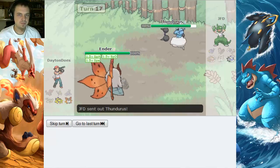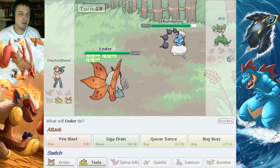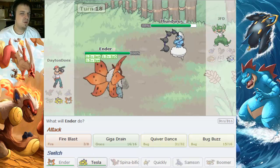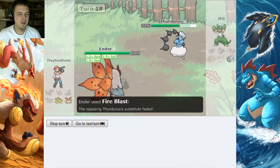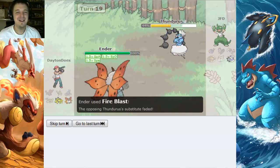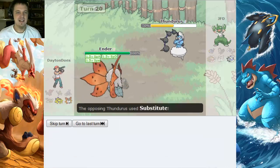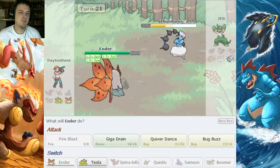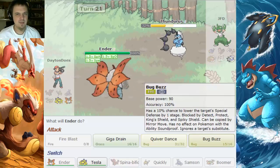Alright, here comes the Thundurus. I don't know if I'm gonna outspeed this thing — I only have three Fire Blasts left, but that seems to be about how many substitutes he can make. I could put in another Quiver Dance here because I know what he wants to do, but we're just gonna go for Fire Blast. Our luck seems to be holding so far, and I'm pretty confident about this now. Volcarona has flipped the entire game — the best bug in the world, you can't tell me it isn't. So we've got one more Fire Blast. I actually do have Bug Buzz, which can hit through a Substitute, so I think he's gonna sub again — I'm gonna Bug Buzz. That should be the game. I have a special attack boost and he's gonna be at like 16%.